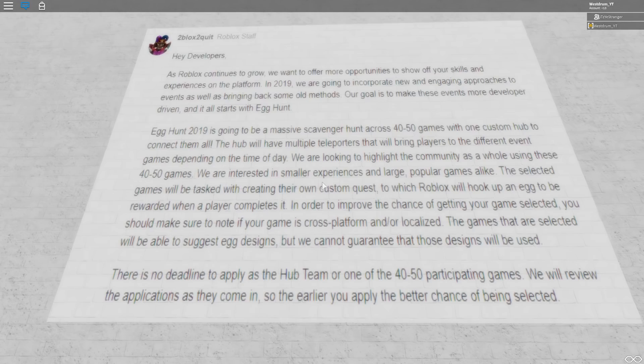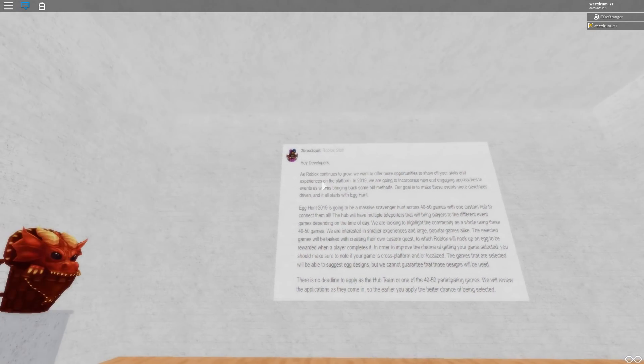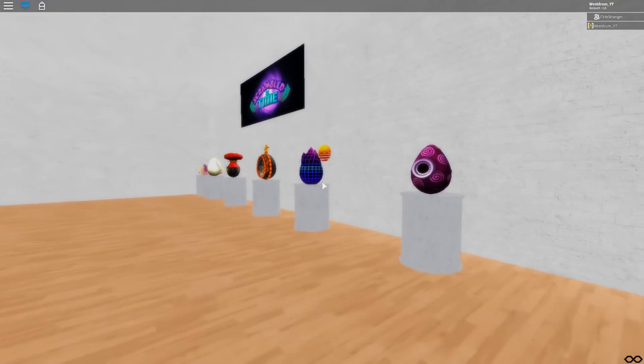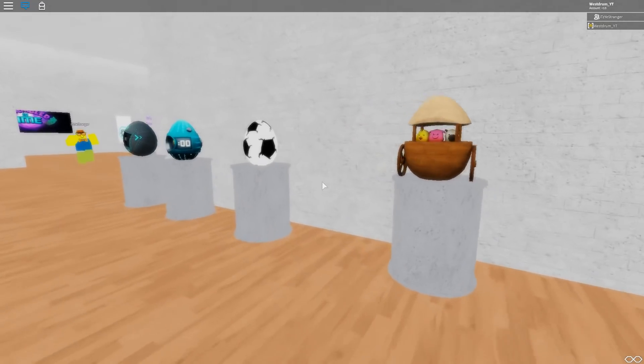We are looking to highlight the community as a whole using these 40 to 50 games — we are interested in smaller experiences and large popular games alike. The selected games will be tasked with creating their own custom quest, to which Roblox will hook up an egg to be rewarded when a player completes it — which is really cool. I think that is a very good step in the right direction. The games that are selected will be able to suggest egg designs, but they cannot guarantee those designs. So this was basically leading up to the egg hunt, which gave all of these people that made games a design for their egg, and I think that is actually one of the best things I could have thought of.